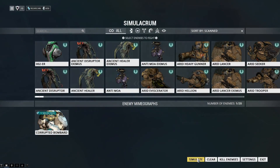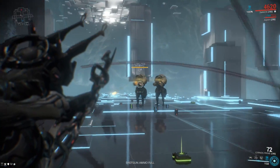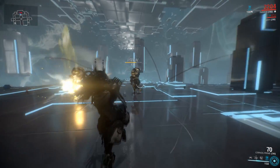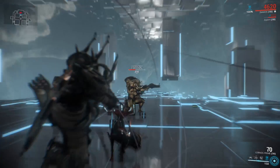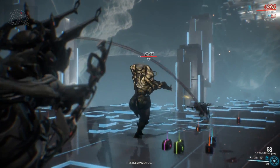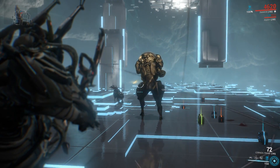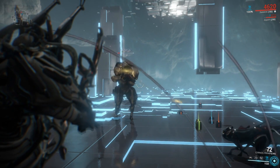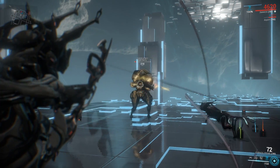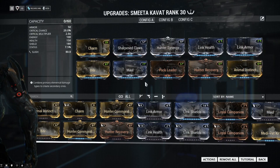For Hunter's Command, I'm spawning a second bombard so we have two enemies on the field. I'll apply a slash proc to one of them, and as you can see, the Kavat aggressively attacks that specific target. The slash damage from the Serenos is pretty insane on an unarmored enemy. It's a functional mechanic, though it can take a moment for the companion to finish off the target.